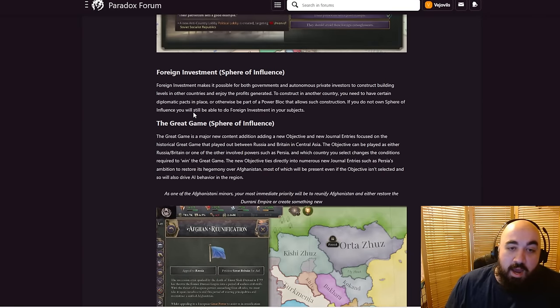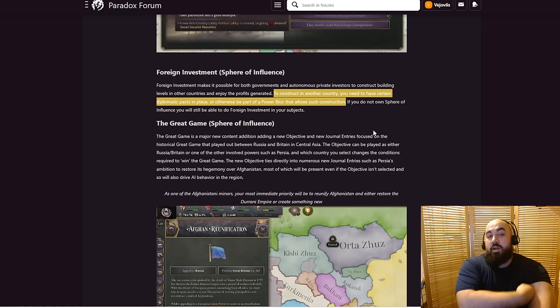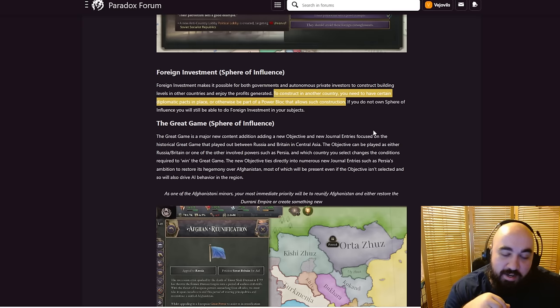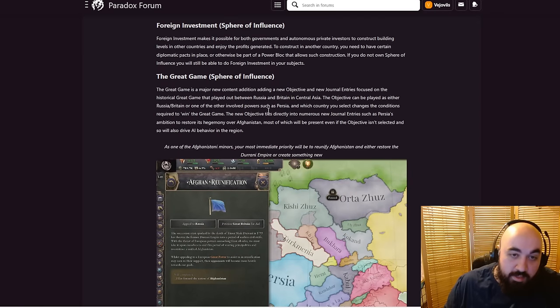We also have foreign investment. An important distinction: you can invest in any country with the Spheres of Influence DLC, but only subjects without it. Foreign investment makes it possible for both governments and autonomous private investors to construct a building level in other countries and enjoy the profit generated. To construct in another country, you will need certain diplomatic arrangements in place or otherwise be part of a power block that allows such construction. So we're either going to need to force them to allow us to build there — hopefully creating an asymmetric relation where you can build in their country but they can't build in yours — perhaps building all the agrarian goods in someone else's country.